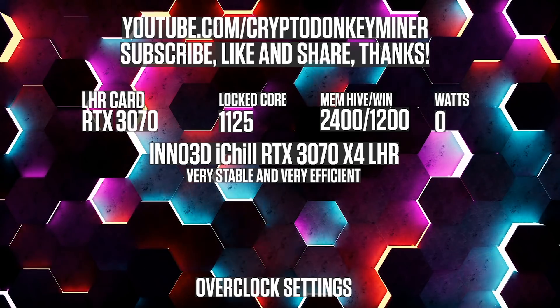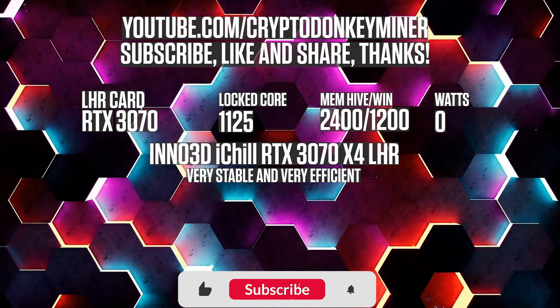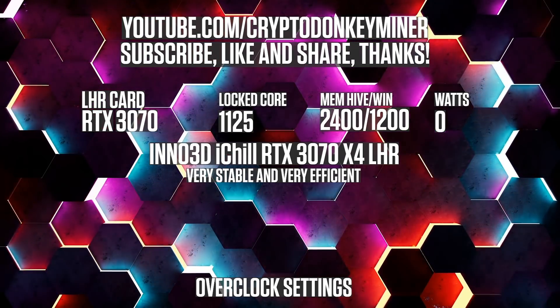Overclock settings for the RTX 3070 LHR mining Ethereum: lock the core clock at 1125, set the memory clock to 2400 in HiveOS, which is 1200 in Windows.